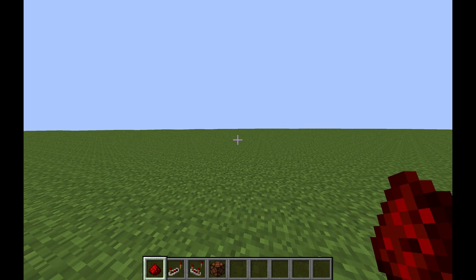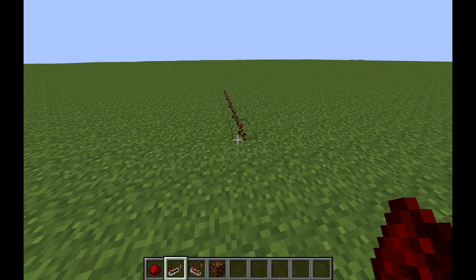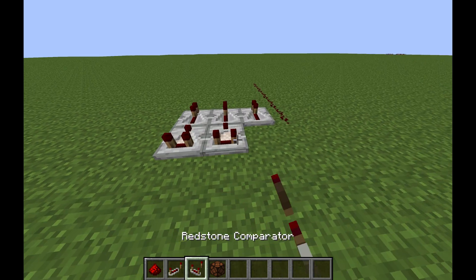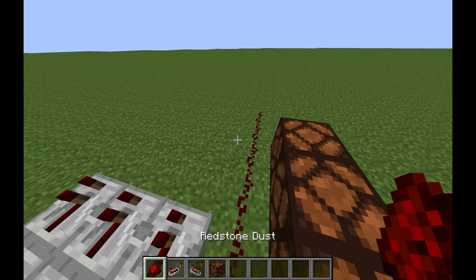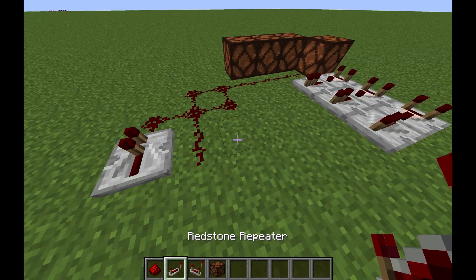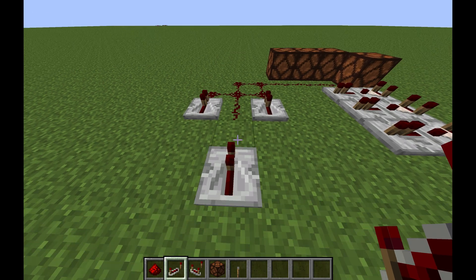Today we're going to teach how to make a computer in Minecraft just using redstone. You need dust, repeater, repeater, comparator, comparator, comparator, and if you put a couple of lamps right there — just like that — and you add some dust and a couple more repeaters, and then a lever to power it all.